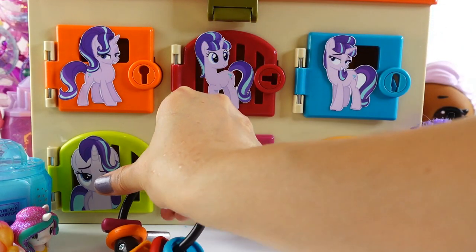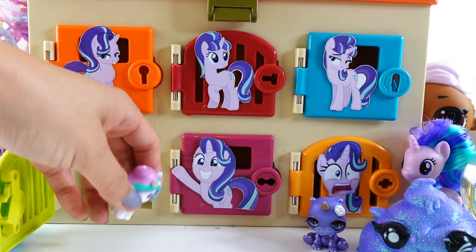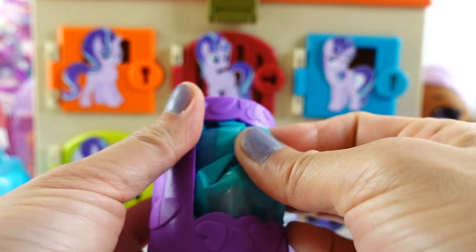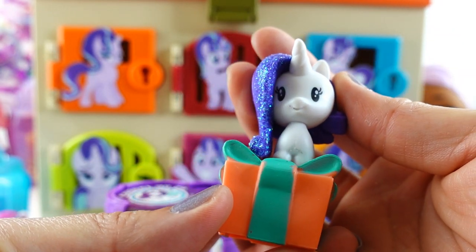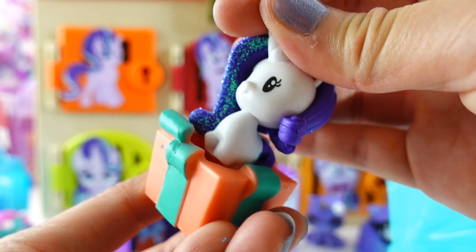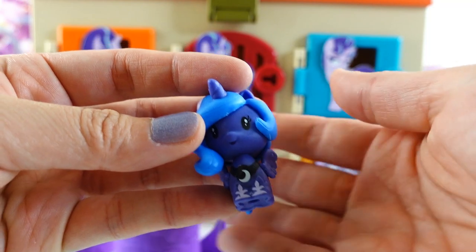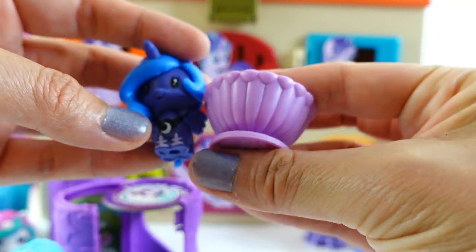Are you ready for the next door? We have the green door - and look, we found another Celestia! And we got some more Cutie Park Crews. Let's see who's in here - we got Rarity! She comes in a little present and part of her hair has glitter on it. Oh my goodness, we also got Princess Luna - she's so pretty and she comes in a little bowl.